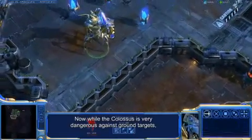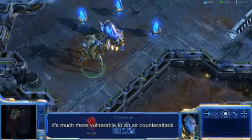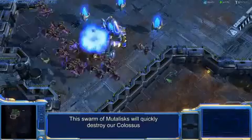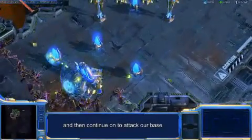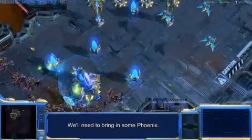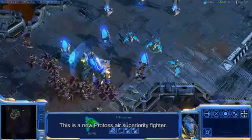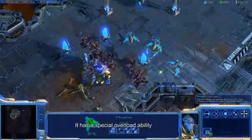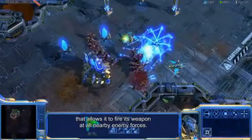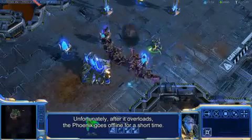Now while the Colossus is very dangerous against ground targets, it's much more vulnerable to an air counterattack. This swarm of Mutalisks will quickly destroy our Colossus and then continue on to attack our base. We'll need to bring in some Phoenix. This is a new Protoss air superiority fighter. It has a special overload ability that allows it to fire its weapon at all nearby enemy forces. Unfortunately, after it overloads, the Phoenix goes offline for a short time.